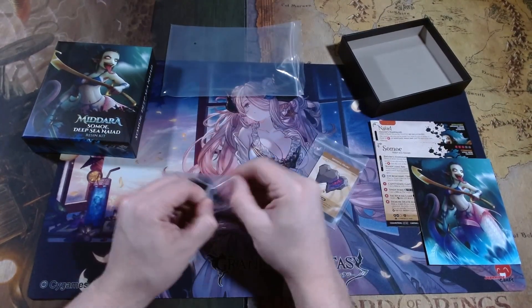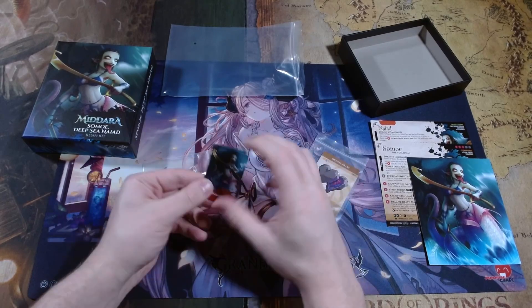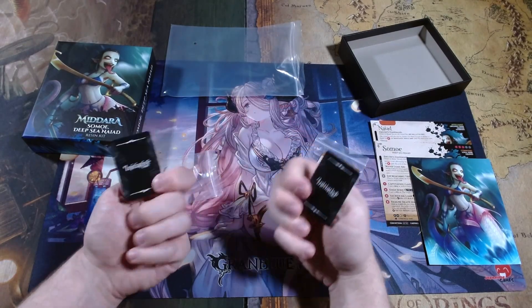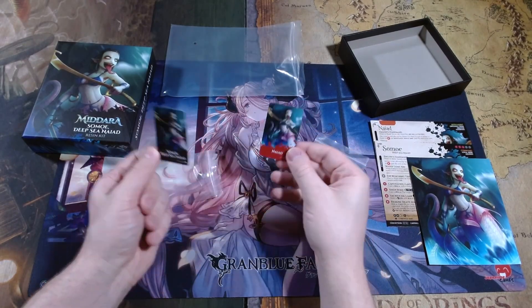Check out the initiative cards. We have Naid and Samoi Deep Sea Naid — enemy and ally.